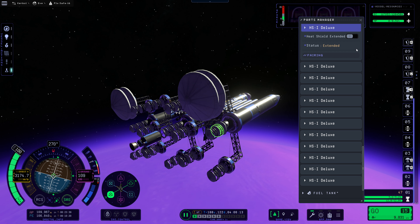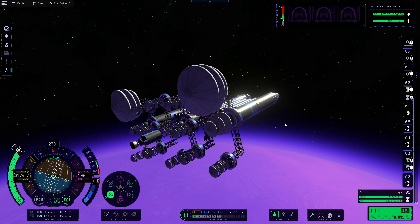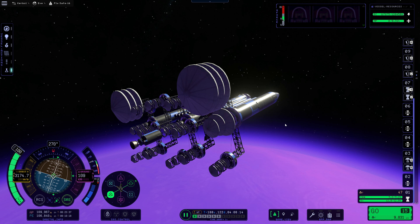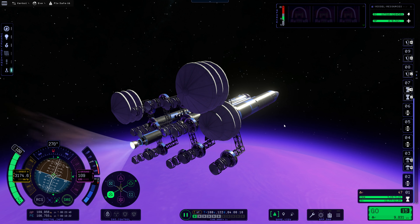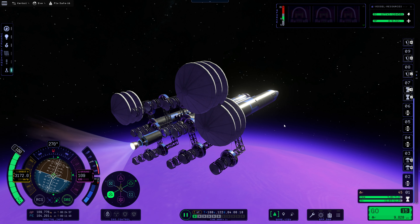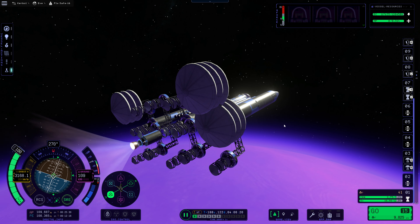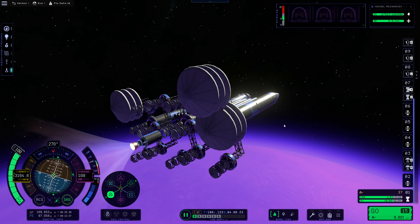I'm probably going to do a lot of this off-camera — that's going to be pretty tedious work, especially since the mirror modifier broke a bit, so we're going to have to do a lot of these manually. For now, I'm just going to fire up our engine and target about an 86 kilometer periapsis, since we have the extra heat shield ablation here. So let's bring this down to about 86 and see how that feels.